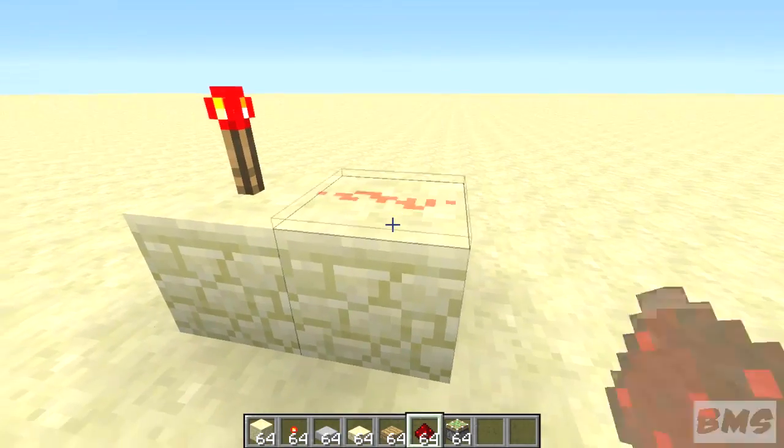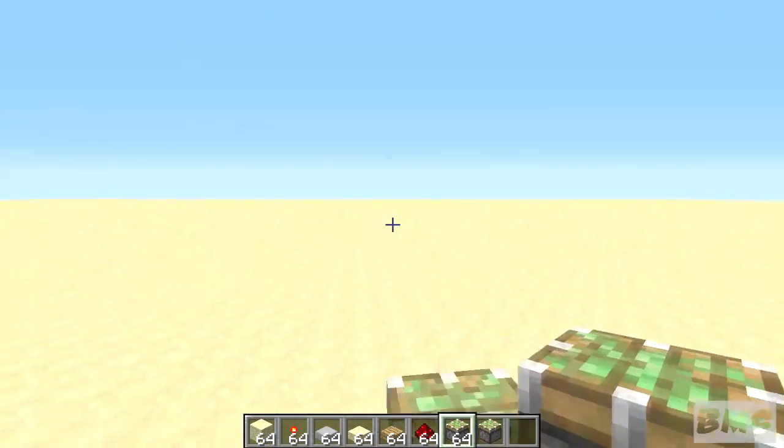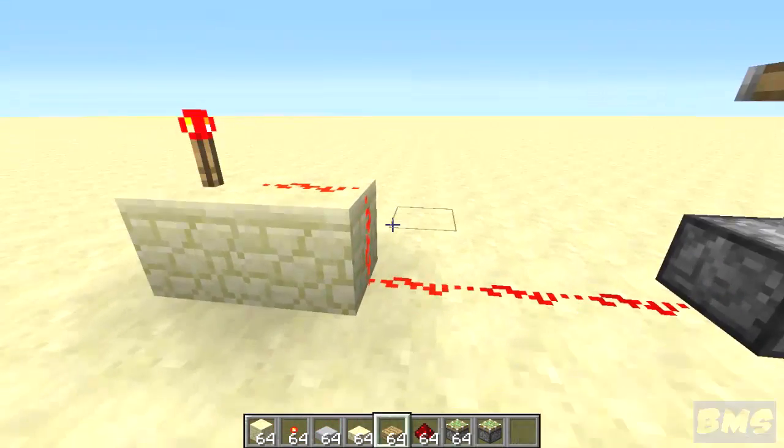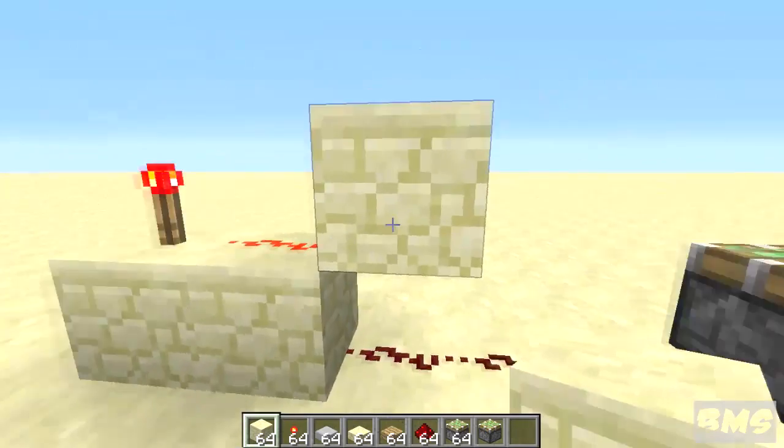For instance, if you've got your power going through like this to a piston like that, it's going up like that, and if you place a block on top of that, the power will be cut off and you won't be able to access it.